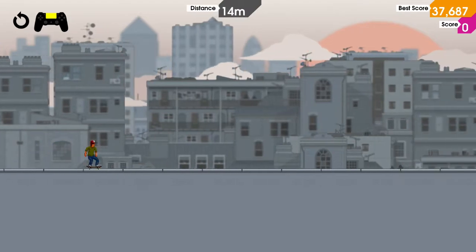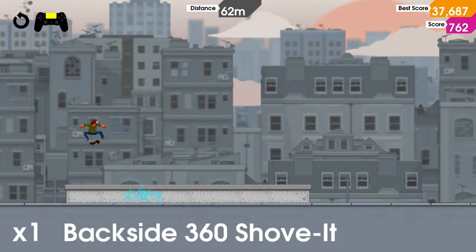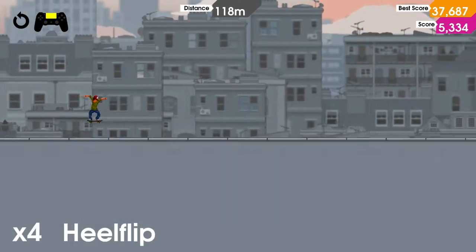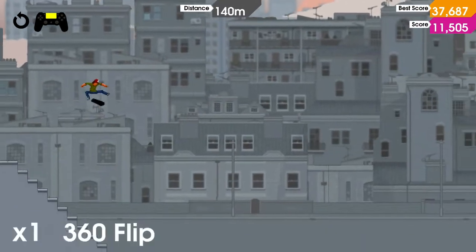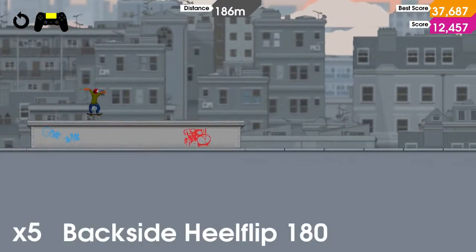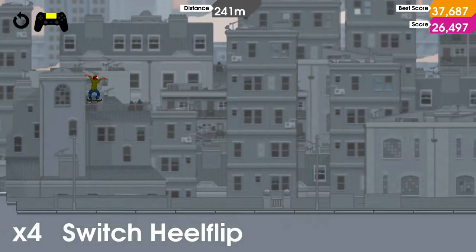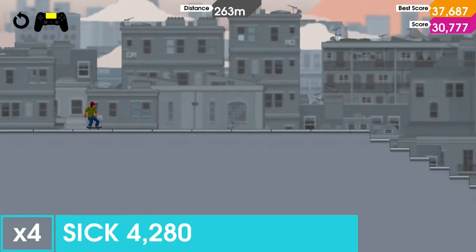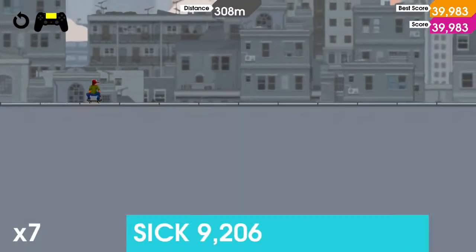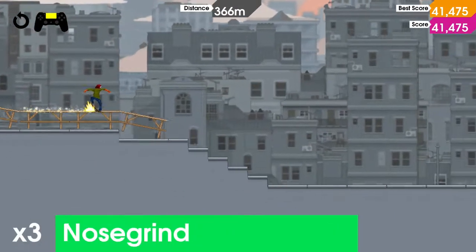Olly Olly is unique in that the X button — which for most games and most platformers is actually the jump button; I'm playing this on the PlayStation 4, so I'm talking X button — is mostly the jump button for a lot of things. But that is actually the button that you use to land tricks. So you see that I'm getting different ratings when I land, whether it's sick or sloppy. You want perfect, like that. So you hit the X button to land.